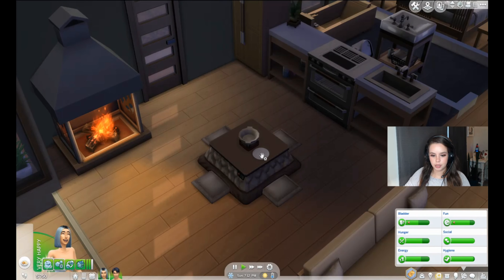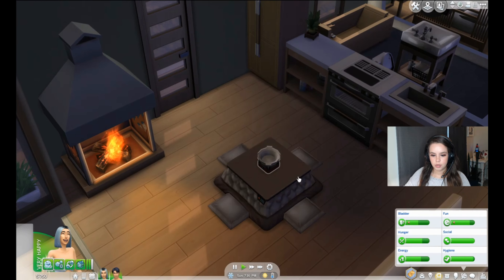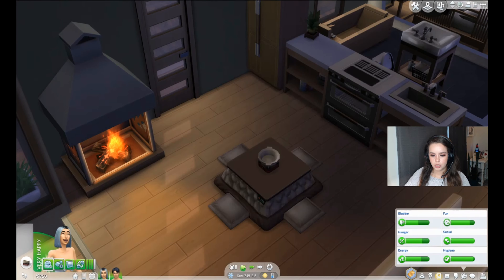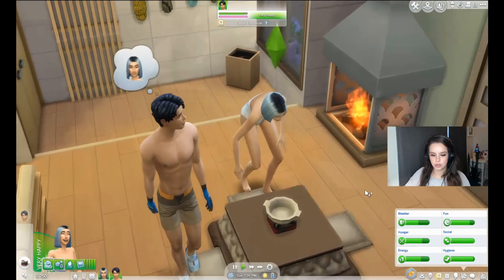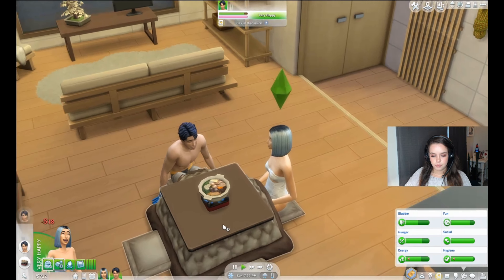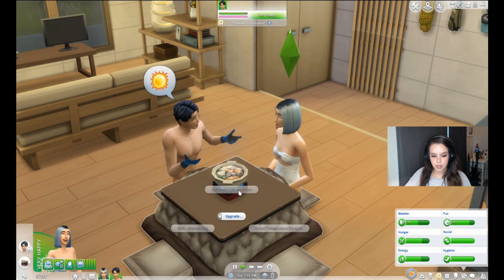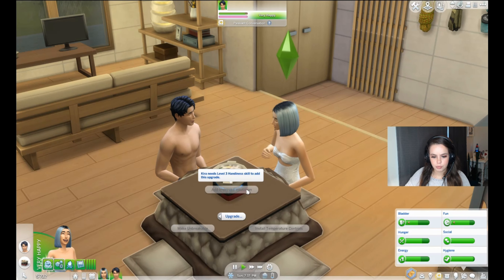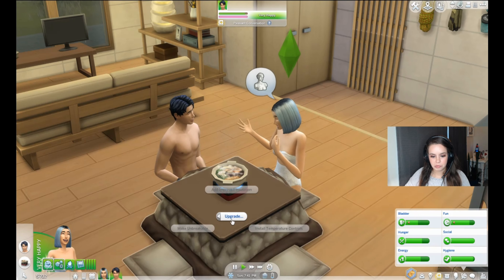The hot pot is in the kitchen appliances. Let's make it with others — not sure which type, so we'll do that one with Jack. I don't know if it's noodle or meat type. You can upgrade the kotatsu table to make it unbreakable, improve insulation to keep food longer, and there's temperature control too.